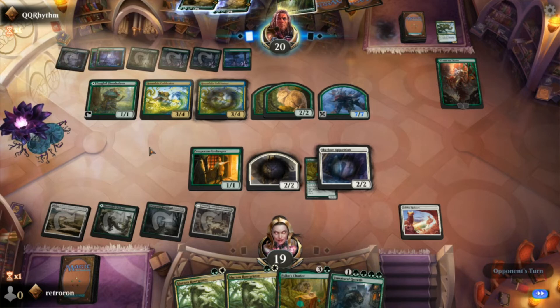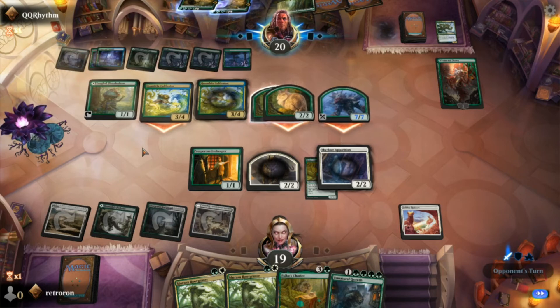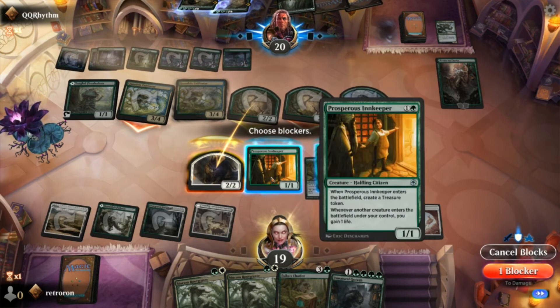He uses Ren's plus-one — a good one for him. We get two lands and now he has two Storm the Festivals in his graveyard that he can cast for flashback at ten mana. He's just getting more and more lands out. That token is now a 7/7 tree branch — this is probably his game in a couple turns.